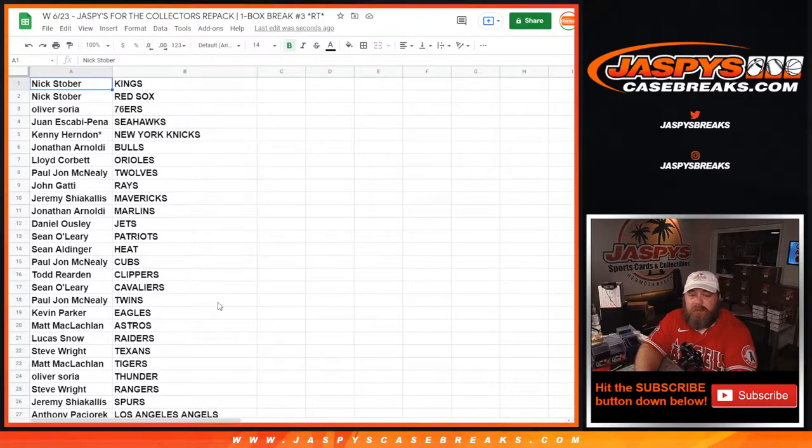Daniel Osley — Jets. Sean O'Leary — Patriots. Sean Aldinger — Heat. PJ McNeely — Cubs. Todd Reardon — Clippers. Sean O'Leary — Cavaliers. PJ McNeely — Twins. Kevin Parker — Eagles. Matt McLaughlin — Astros. Lucas Snow — Raiders.